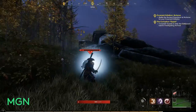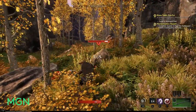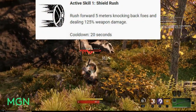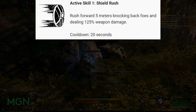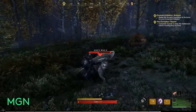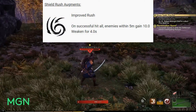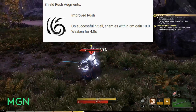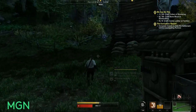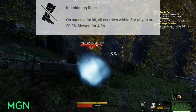Now we're going to swap over to the active skills and augments for the shield variant of the skill tree, called Defender. The first active skill for Defender is Shield Rush — you rush forward 5 meters, knocking back foes and dealing 125% weapon damage to those hit, with a 20-second cooldown. Shield Rush has two augments: Improved Rush, which weakens any enemy hit by 10% for 4 seconds; and Intimidating Rush, which on a successful hit slows all enemies within 5 meters by 30% for 4 seconds.